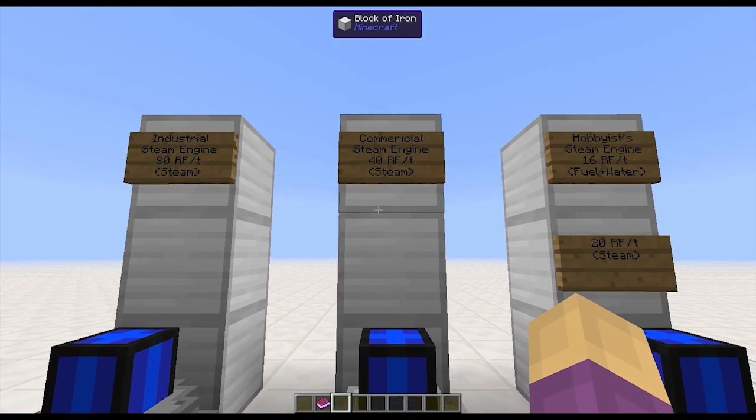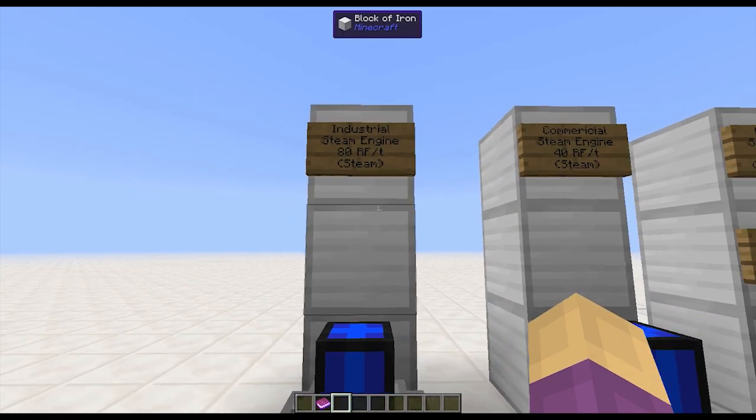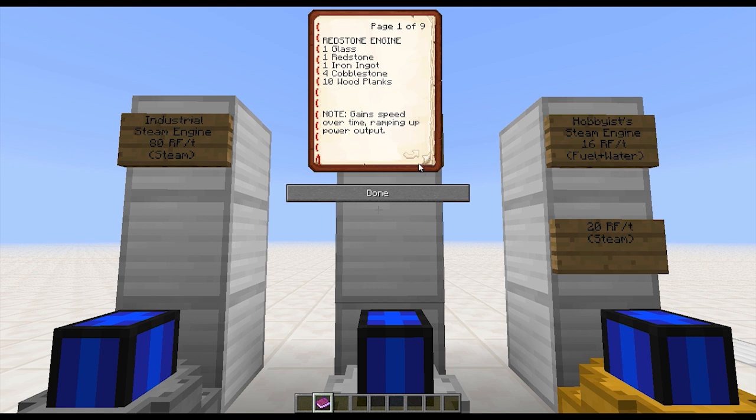The commercial steam engine is also going to require a steady supply of steam, which means if you give it a steady unrestricted supply, it's going to be 40 RF per tick, while the industrial steam engine does 80 RF per tick. Looking at the hobbyist steam engine cost: one glass, one redstone, one iron ingot, 12 cobblestone, seven wood planks, and 11 gold nuggets — that's only about a bar and a third of gold. For a little bit of extra gold on top of a normal sterling engine plus a supply of water, you get a lot more power output, and it gets even better if you can give it steam.